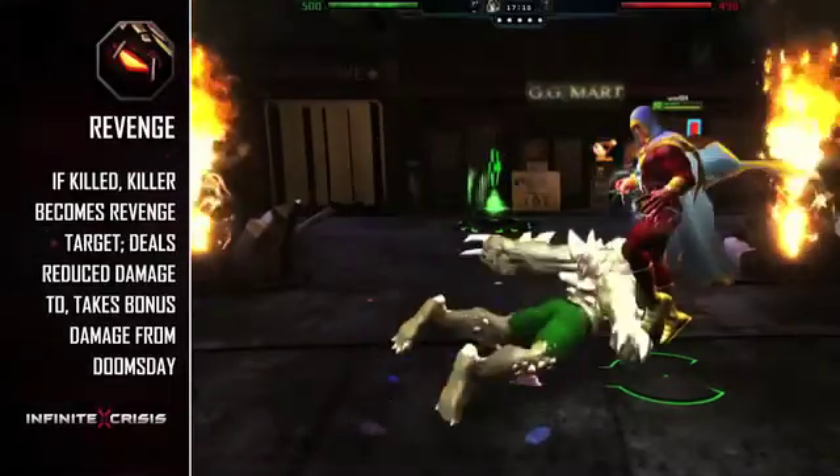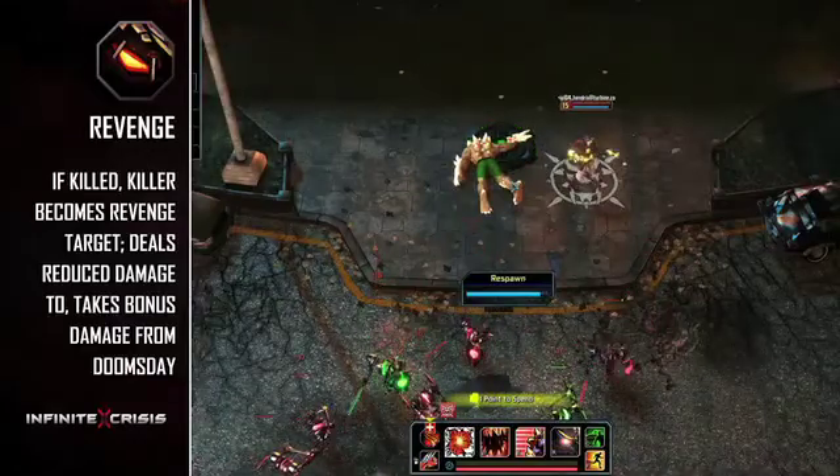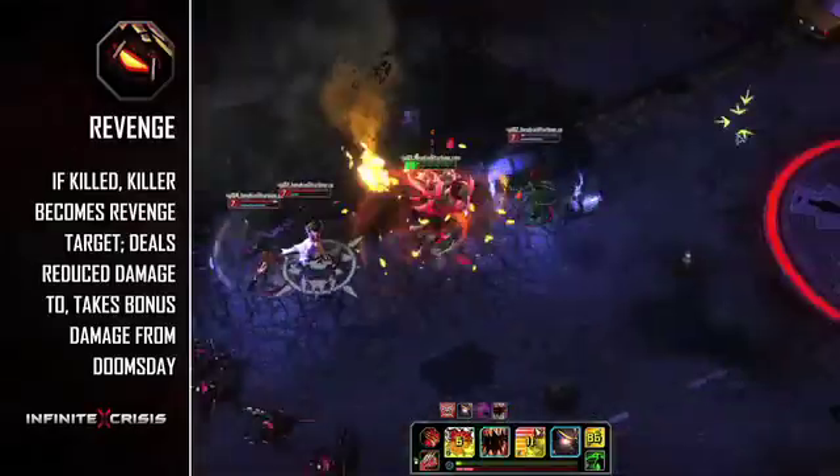His passive is Revenge. When Doomsday dies — if he dies — his killer becomes marked. Basic attacks from marked targets do less damage to Doomsday, and his basic attacks in turn do more damage to the target.